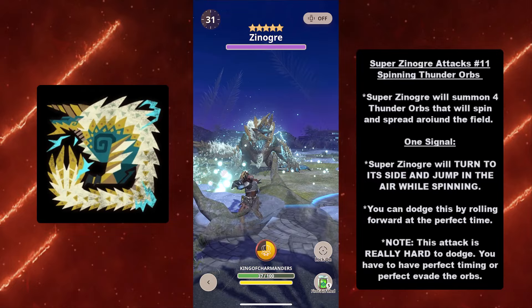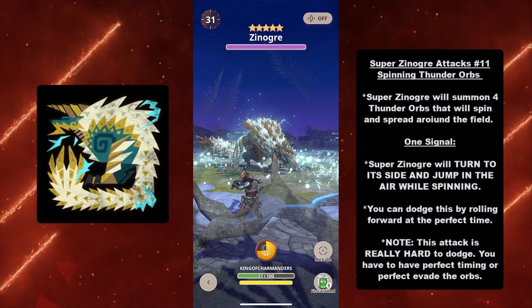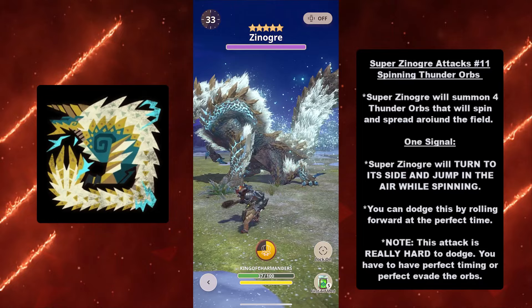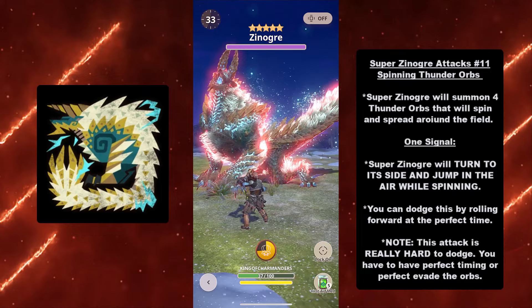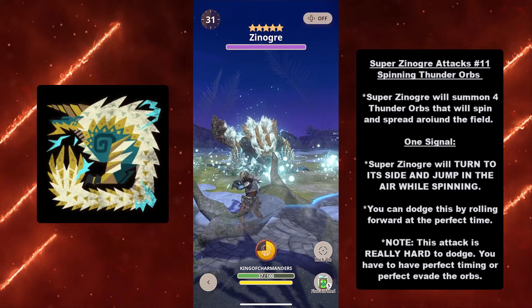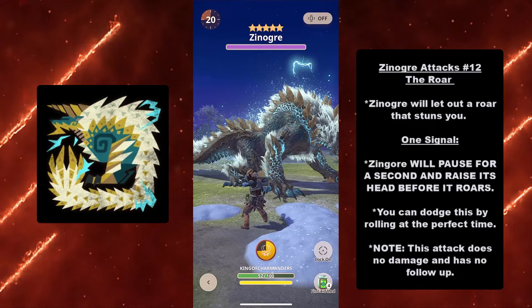Last but not least, at number eleven, we have the ultimate attack: the Spinning Thunder Orbs. Super Xenogres will summon four thunder orbs that spin and spread across the arena. Signal: Super Xenogres will turn to its side and jump in the air while spinning, releasing four lightning orbs. You can dodge by rolling forward at the perfect time. Important note: this attack is really hard to dodge — you need perfect timing when rolling forward or perfect evading of the orbs.